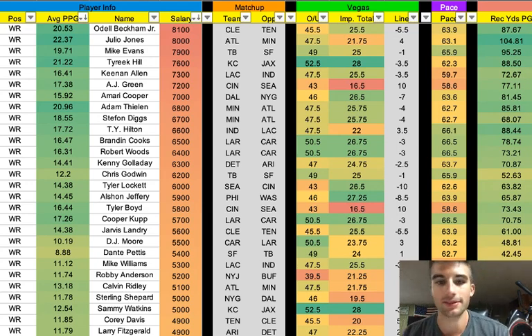Tyree Hill is fine in GPP, and so is Keenan Allen — they just don't have the best matchups in the world. AJ Green is not playing. Amari Cooper is dealing with that foot thing; it says he's going to be ready for week one, but I didn't really want to play someone at $7K dealing with a foot injury — it just didn't seem worth it outside of a dart throw in a GPP.